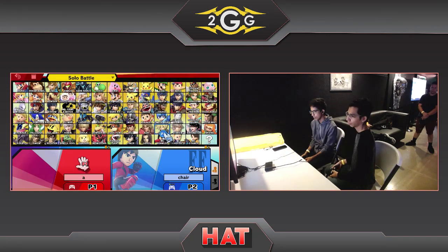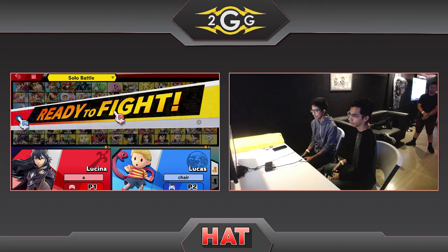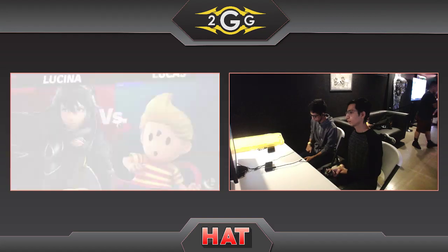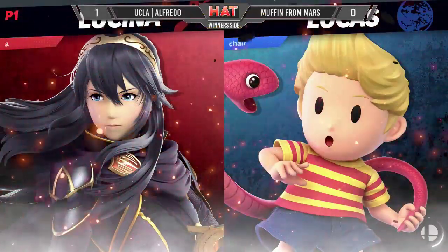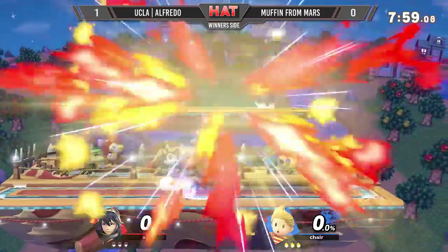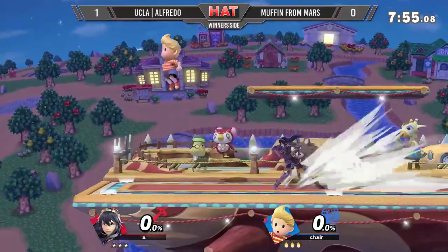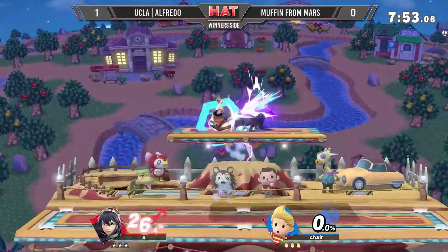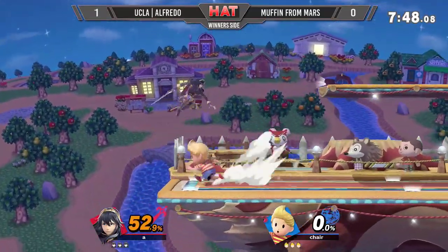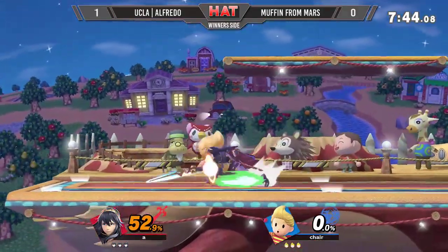If you say 'Croy,' you're going to invoke the rage of everybody on Twitter. Just say their names separately. But speaking of Lucina — Alfredo coming out here with Lucina now. A more solid, more consistent pick for this matchup. Not saying that Roy was bad — he was doing really well with Roy, but it just did not pan out. With this character he can go off deeper and edge-guard Muffin from Mars a little bit more than Roy allowed him to before.